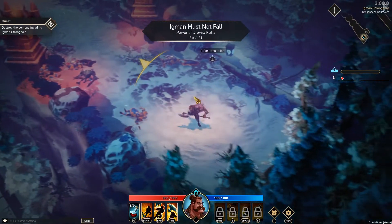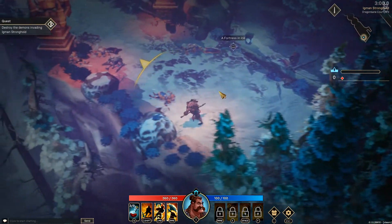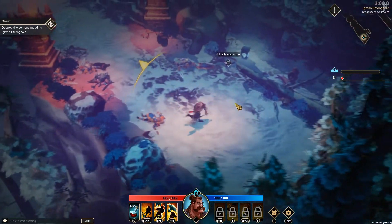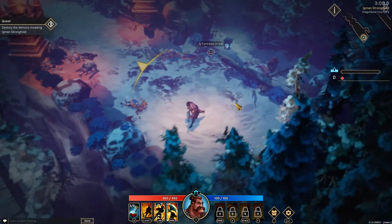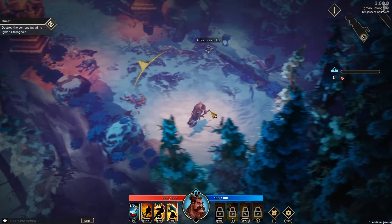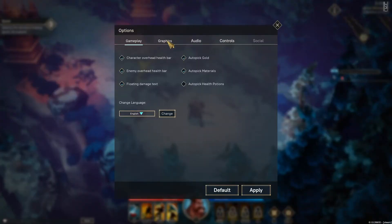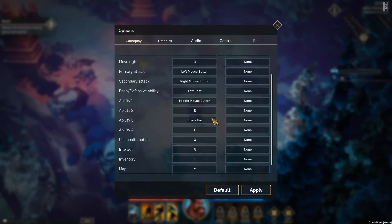We're on medium graphics running at a steady 60 FPS. Unlike Diablo where you click to go places, this game actually uses WASD to move about, and then you use your mouse for your different powers and stuff, as you can see at the little power bar at the bottom.